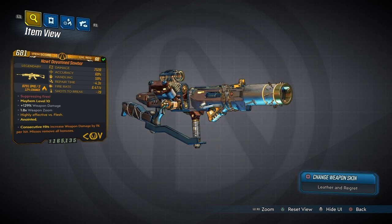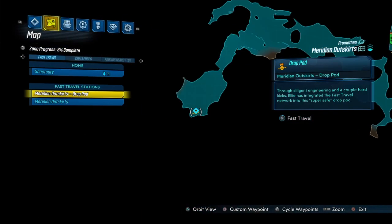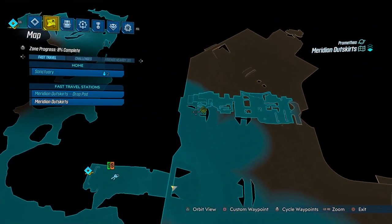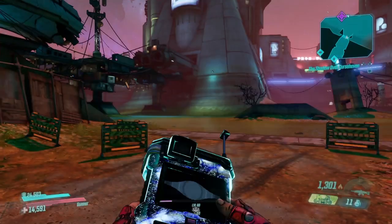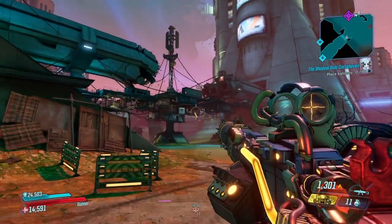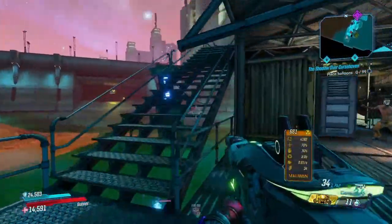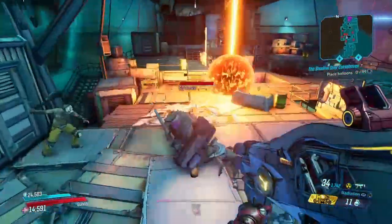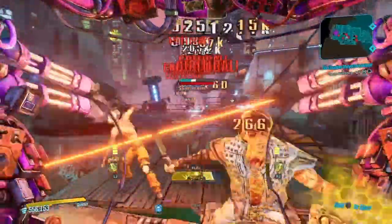I'm also going to show you where to farm it. You're going to want to come to the Meridian Outskirts, and the enemy you're looking for is Boorman Nates. Take the elevator and once you get up he'll be right there. Let me get up the elevator and show you what he looks like so you know who to farm. There he is - that's the guy you're farming.